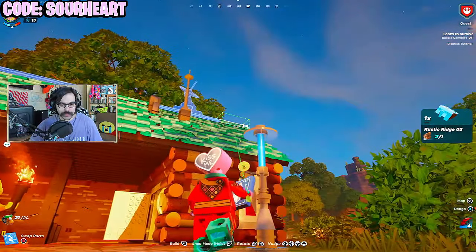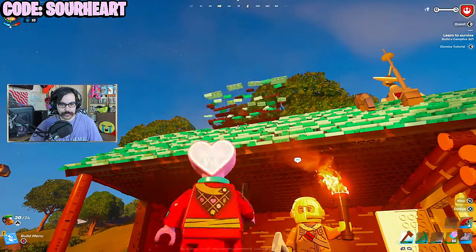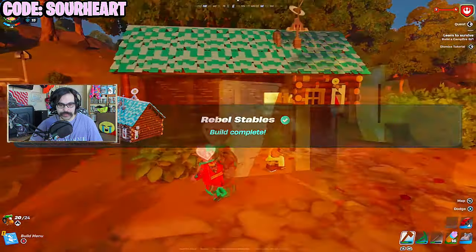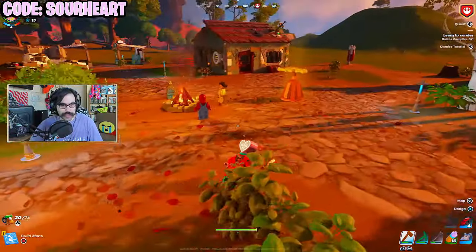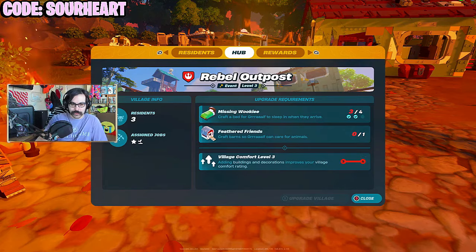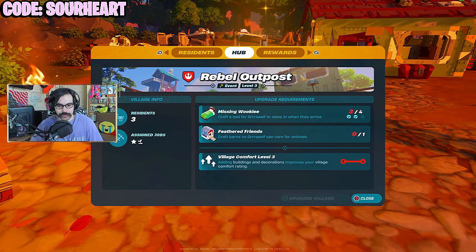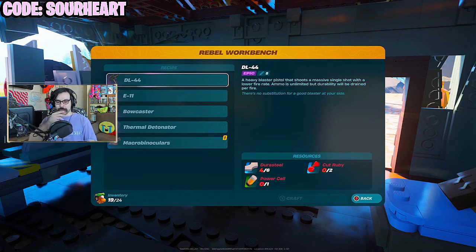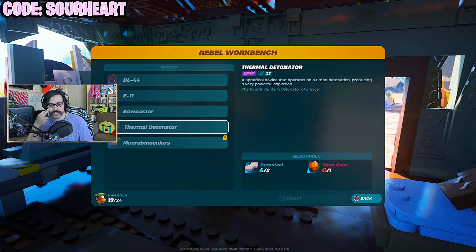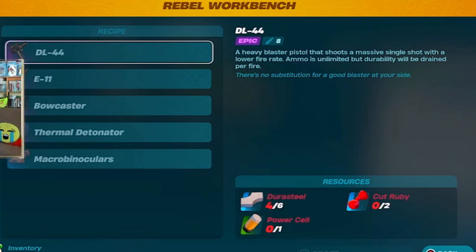My reach is insane — got arms like an NBA player right here. Rebel stables. I think they're going to make me grab some animals too. Level three — Missing Wookiee: craft a bed for Grolf and craft barns. Barns are a whole other thing. We're going to need a power cell, cut ruby. We're actually going to have sapphire — I don't even have sapphire yet, that's in the frozen zone. A thermal detonator is a blast core. The DL44 is a heavy blaster pistol that shoots a massive single shot. Auto fire blaster deals damage to a single target with high fire rate, and the bowcaster is explosive.